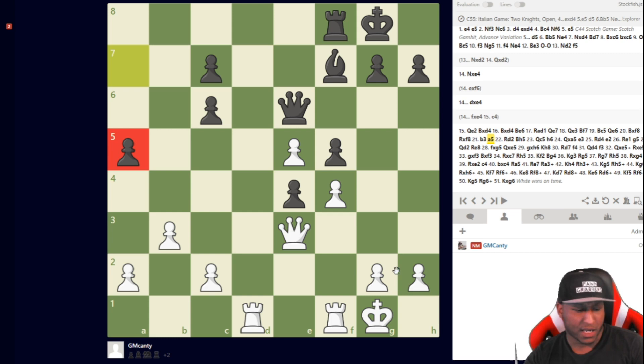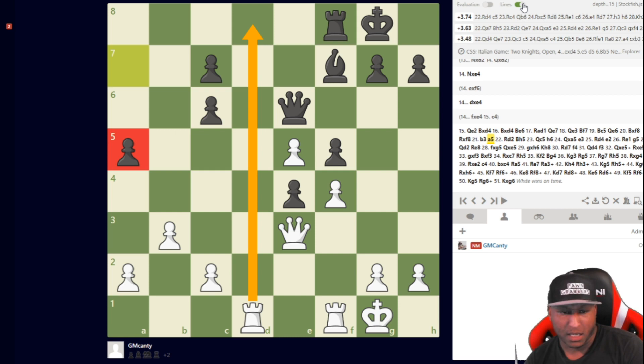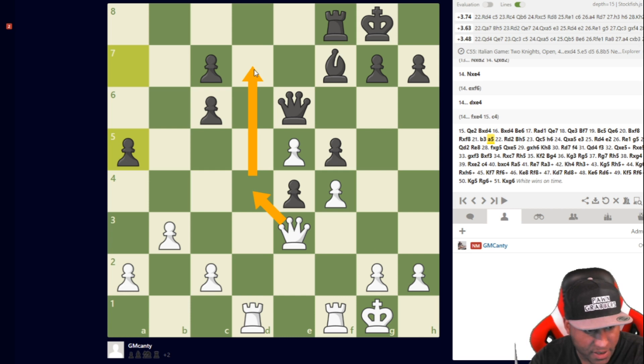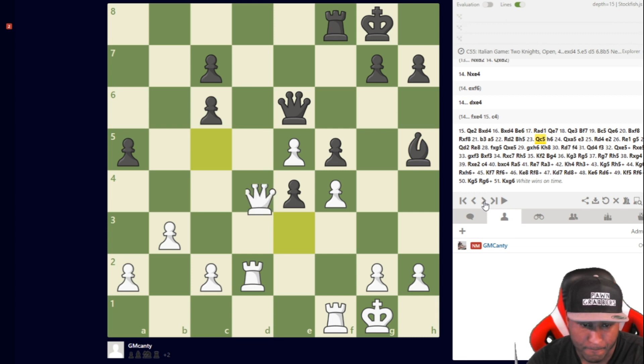I realized the d-file is my asset here. The engine plays rook to d4 — a super active move. I wasn't a fan of queen a7, not wanting my queen too far away. Queen d4, queen d7 — trying to trade queens quickly — could have been nice. I followed up with rook to d2 to double on the d-file. It's actually plus three now. He played bishop h5 to stop the doubling, and I play queen to c5.